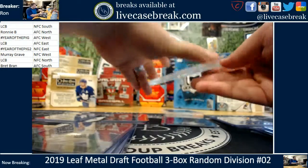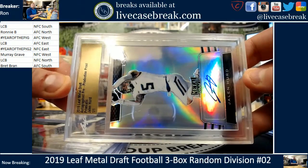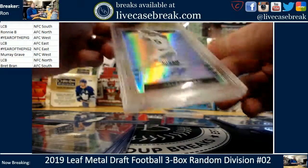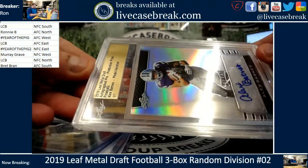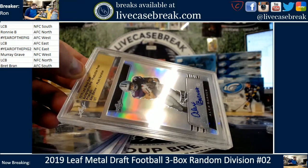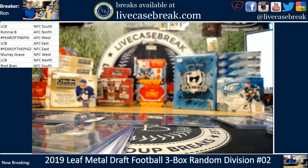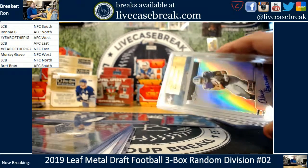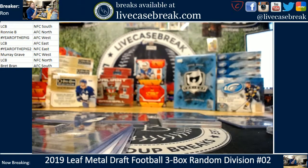And then our two slabs: we got Jalen Hurd — that's just the regular prismatic one-of-one. Hurd we just had — that's going to NFC West, Murray. And our last one is Alex Barnes prismatic photo variation. Did he not get picked up? Alex Barnes — Titans — he did, so no randomizer. Titans are AFC South — Brett. And there we go, everything but the NFC South hit. Easy as that.